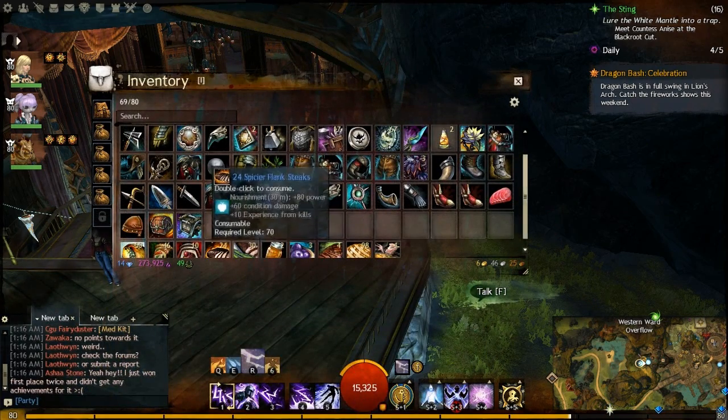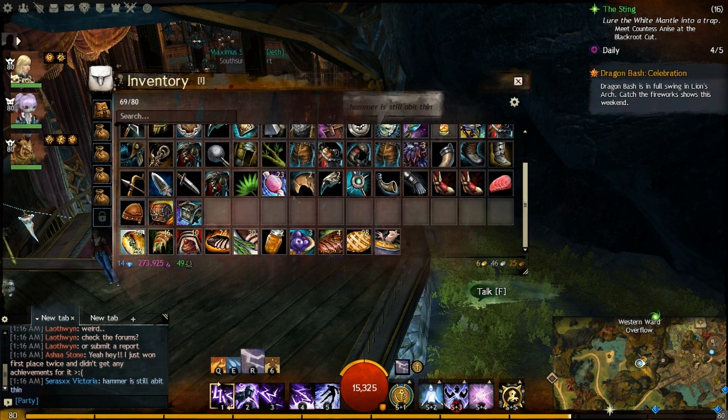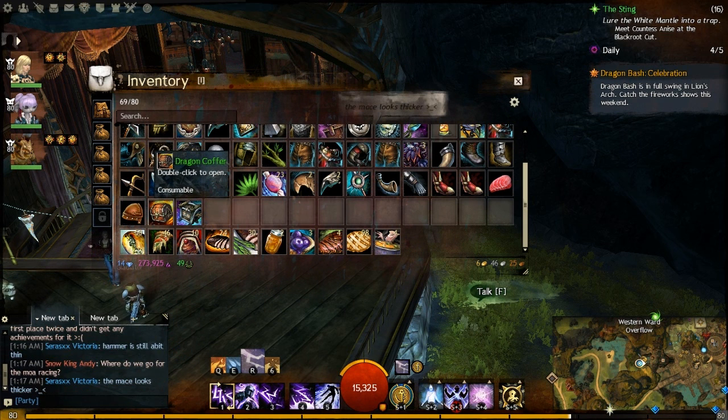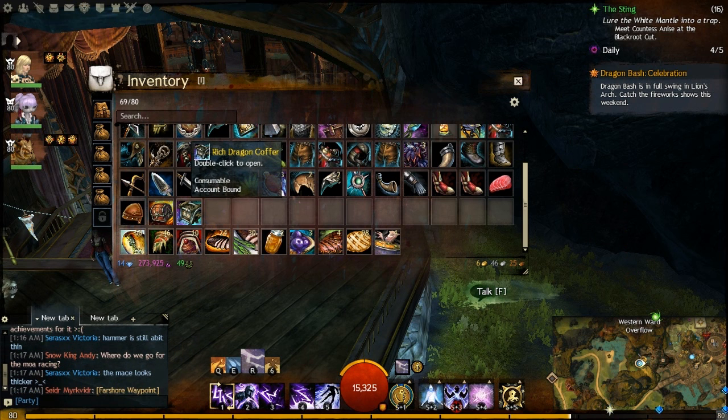The difference is, when you go out in the world and do the events for the Dragon Bash, whenever you kill mobs and things like that, they'll have a chance to drop the Dragon Coffers — and these are just the common ones you can get out in the world. The Rich Dragon Coffers are the ones you buy from the trading post.